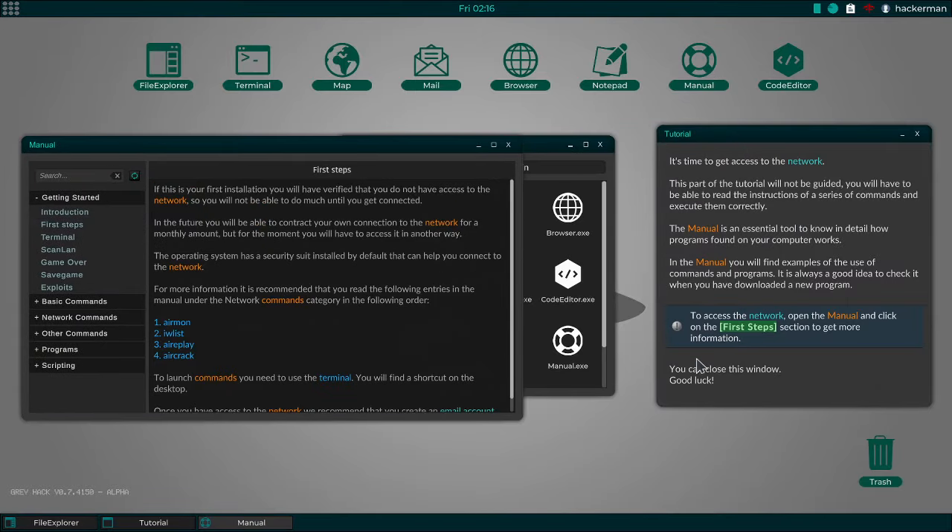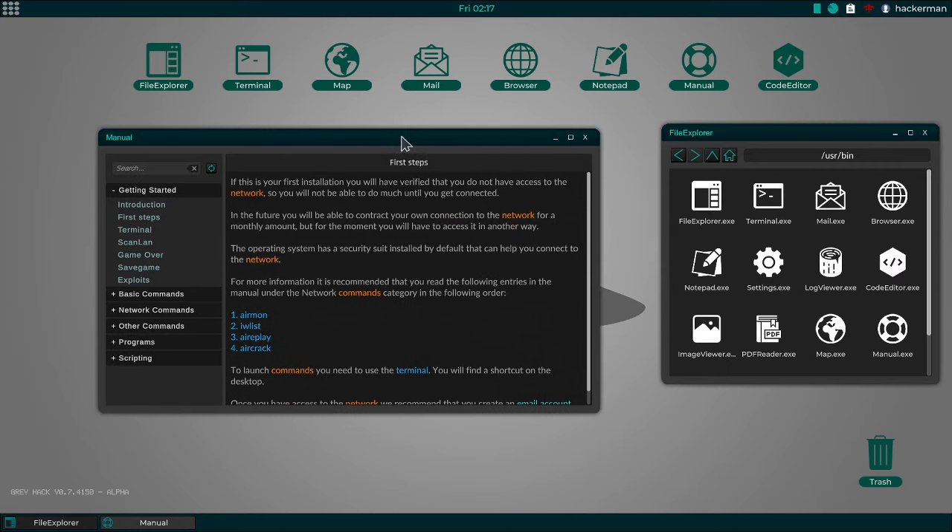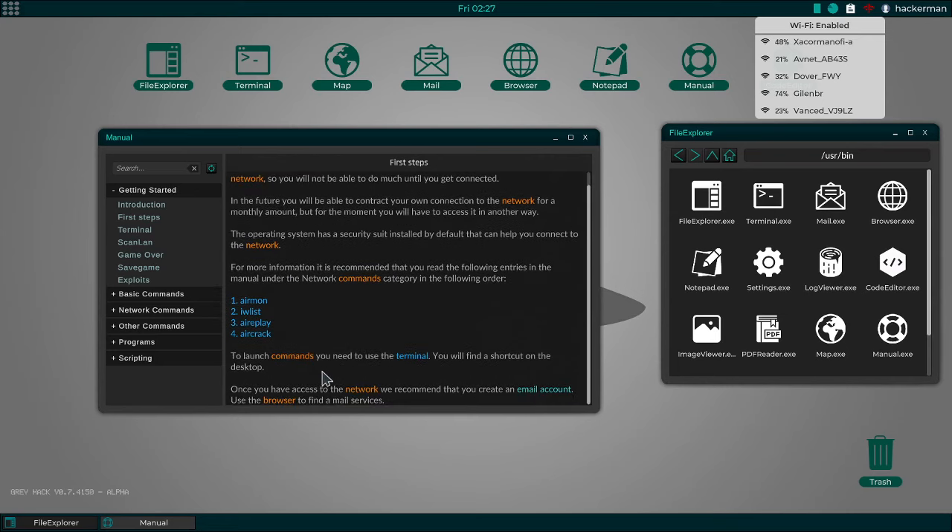First steps. You can close this window. This is your first installation. You will have verified that you do not have access to the network, so you will not be able to do much until you get connected. The operating system has a security suite installed by default that can help you connect to the network. For more information, read the following entries in the manual under the network commands category in the following order: AirMon, AirPlay, AirCrack. To launch the commands, you need to use the terminal — you'll find a shortcut on the desktop.